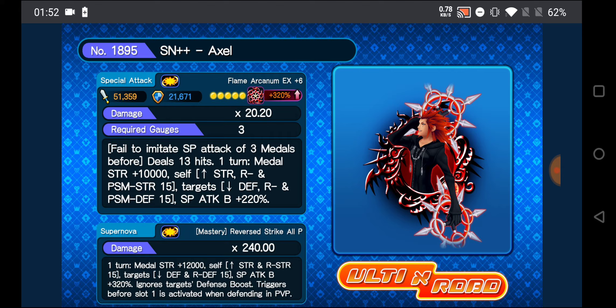Special attack bonus is plus 220%. SuperNova has this metal as mastery and has a 240 times multiplier. For 1 turn, it buffs your metal strength by 12,000 and buffs yourself for general and reverse strength by 15 tiers. Debuffs the target's general and reverse defense by 15 tiers, special attack bonus plus 320%, and ignores the target's defense boost. Really useful for PvP content, and it triggers before slot 1 is activated when defending in PvP.